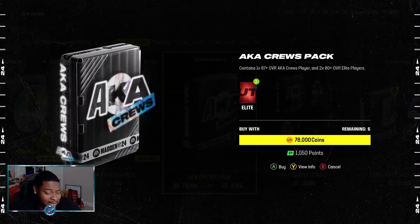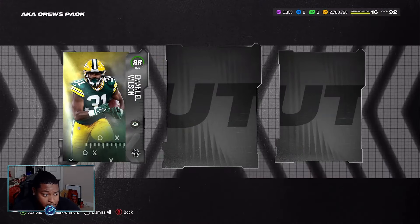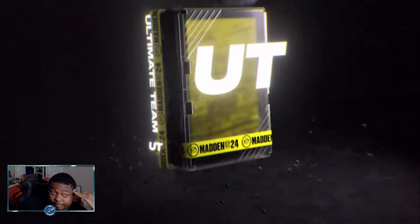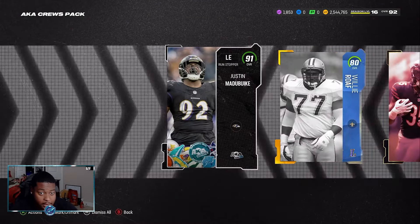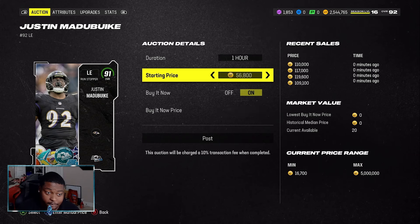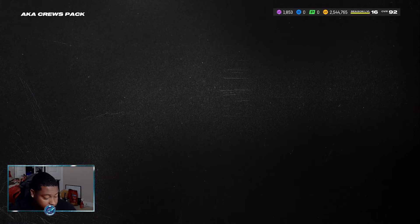Ray Nitschke gets Lurk Artist for zero AP, so not a bad user option. That's a big Team of the Week card — and another 87 Ken Riley. I am in a Ken Riley simulator. I thought that was about to be another Ken Riley — that was a full AKA pack. Started with 15 AKA packs and not one full one. Got Justin Mata Beast again — selling these off the hype, that's what we're doing.